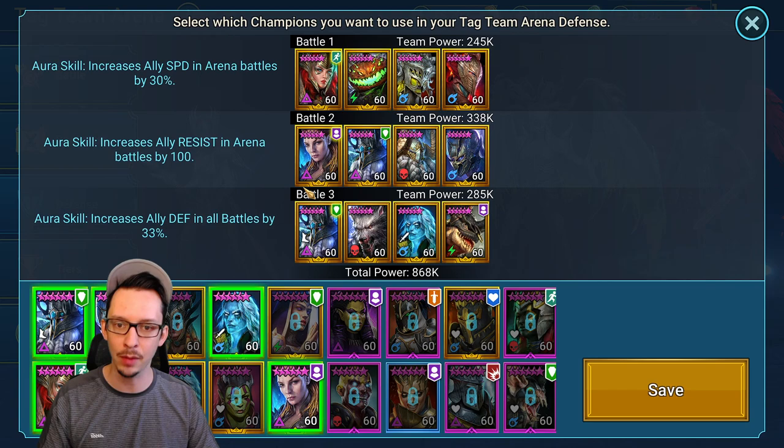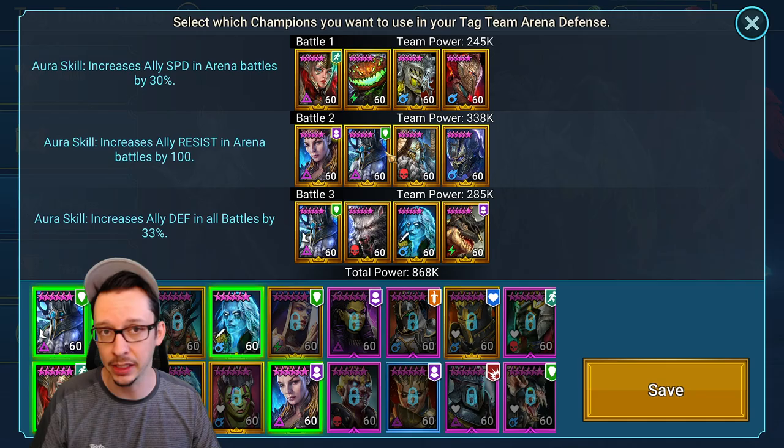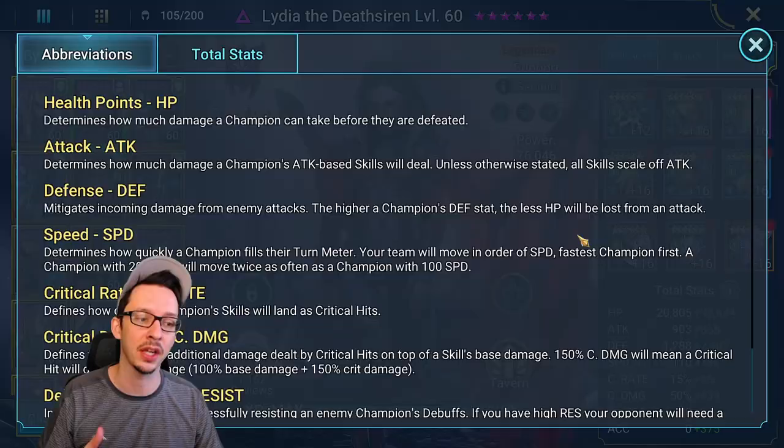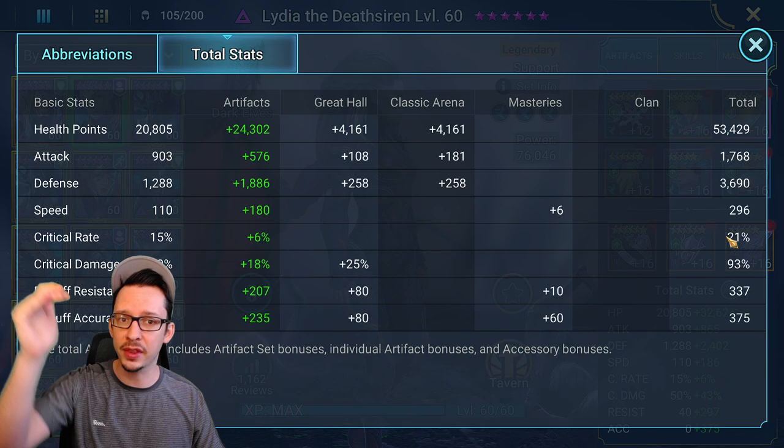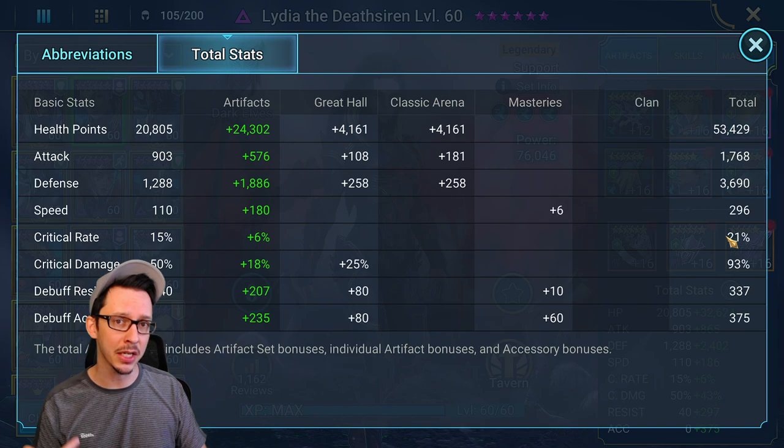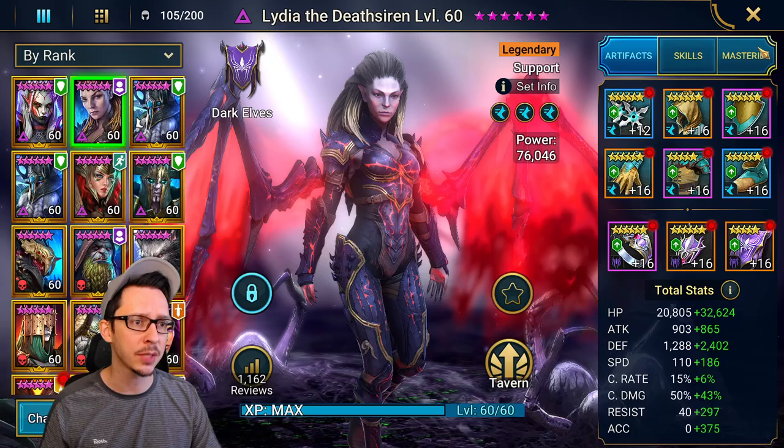Now on to her gear — as you can see, it's three sets of speed, because number one, if you want to do those speed runs in the dungeons, you will have to hit a specific amount of speed. This is about 296 for me, pretty much at the top of the range you need. You might be able to get away with a little bit less. But because I also use her as a leader in tag arena, I want her to be as fast as possible so I can sometimes beat those other speedy champions. These are the total stats, but first let's go over the individual pieces — number one, all about speed.